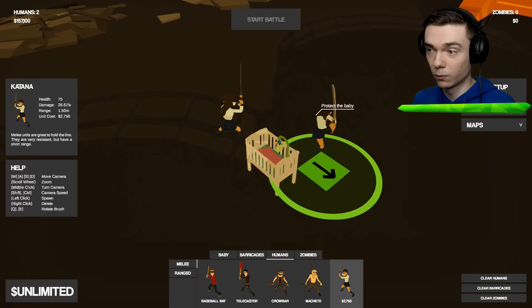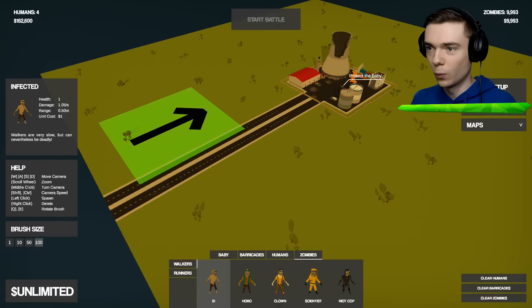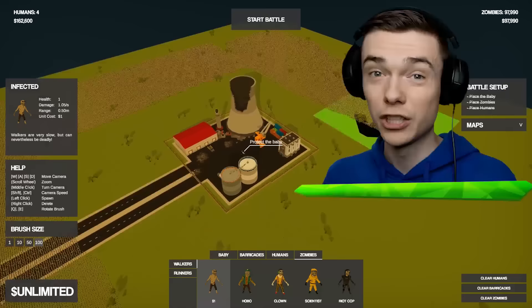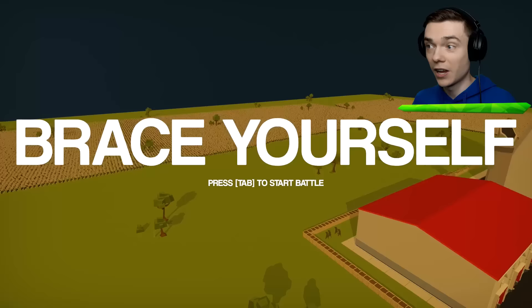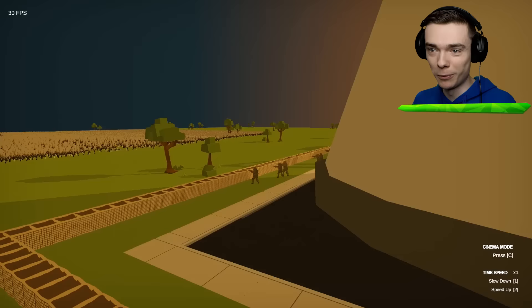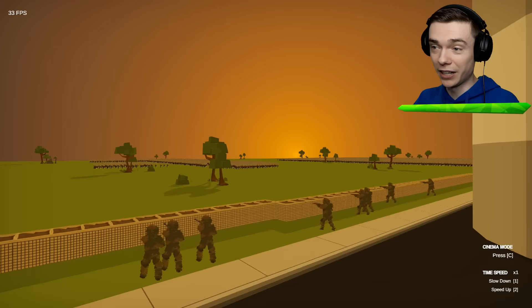We are gonna protect the baby with some Katana girls. Here we have these zombies: the infected, the hobo, a clown, some kind of scientist dude, and this guy. We are gonna place down 100,000 zombies of every caliber and see what it takes to defeat each type. The longer you stick around, the more powerful the zombies get. So let's try to defeat 100,000 zombies with nothing but snipers. We're gonna place down a bunch of snipers everywhere — this is stage one.